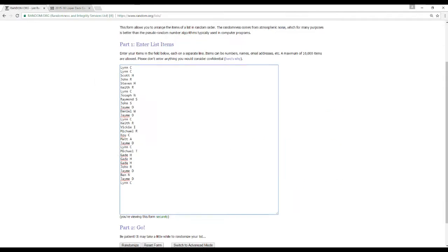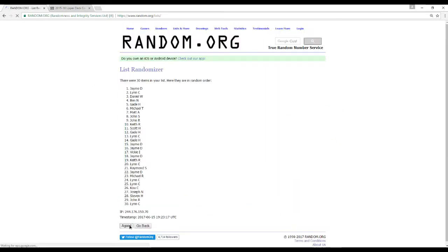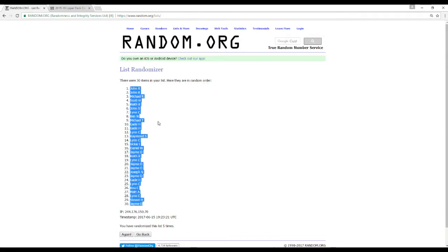All 30 names in here. Let's randomize this 5 times. Let's take our NHL teams from Anaheim to Winnipeg — got all 30 there.